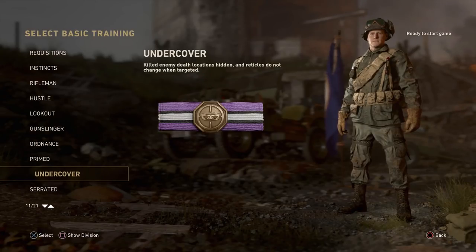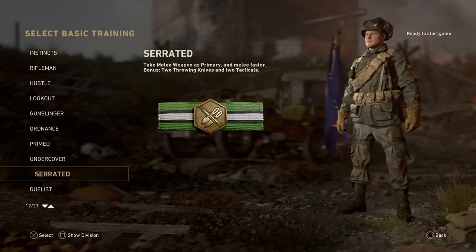Moving on to Serrated — this one's quite interesting. With Serrated, you get a melee weapon as a primary weapon and you're able to melee faster. In addition, you get two throwing knives and two tacticals on your class.